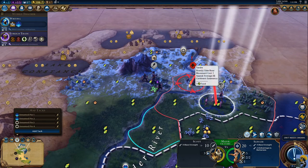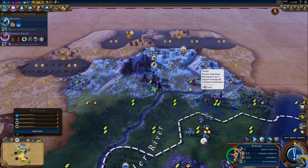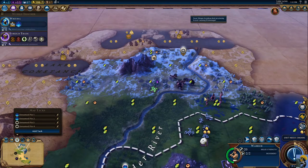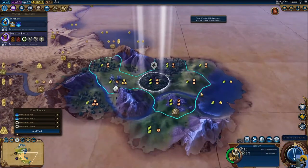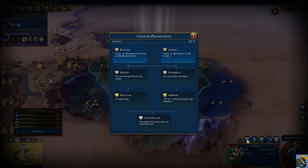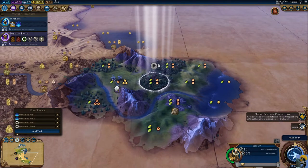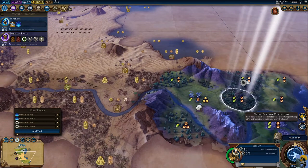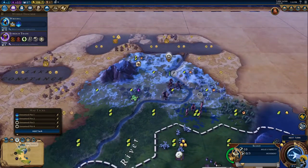Let me see if I can get a shot at him first. We have the plus five from the policy card, so we can soften them up for free — and we almost kill them. Oh no, we killed them! That's an amazing victory. Promotion available — woods and rainforest is perfect considering we're in the rainforest.